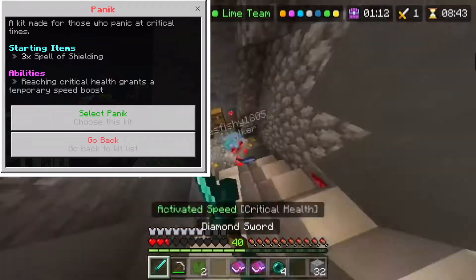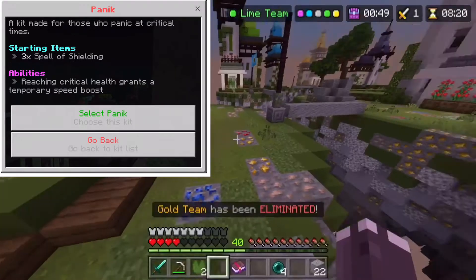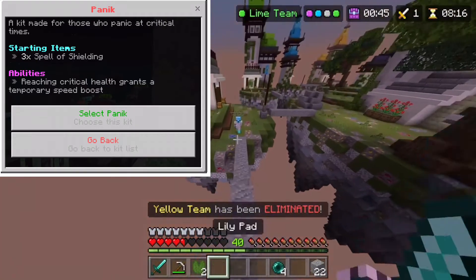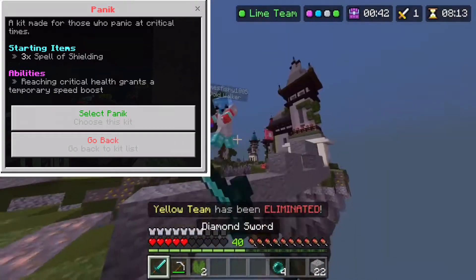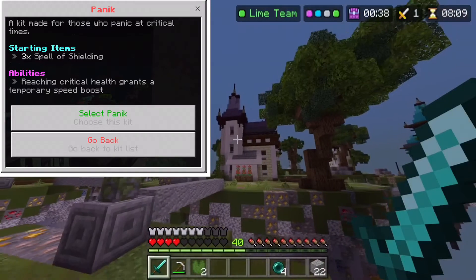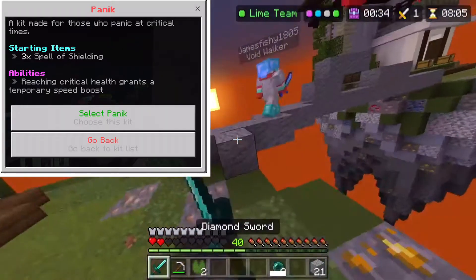The second to last kit is the Panic Kit. When you're at 4 hearts or less it gives you a temporary speed boost. It also gives you books of invulnerability, which lets you not take damage for 5 seconds — only this kit can use them. Once the time ends, it produces knockback based on how much damage should have been dealt to you while it was active.